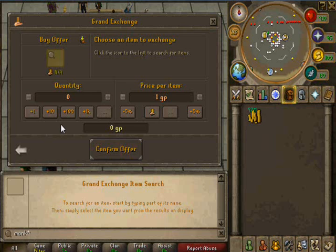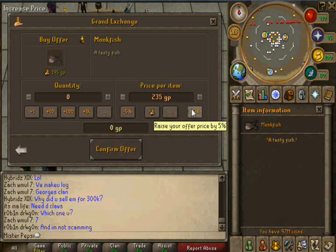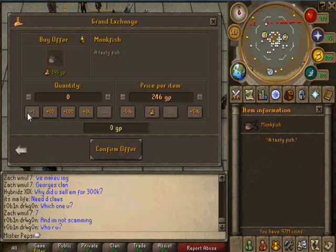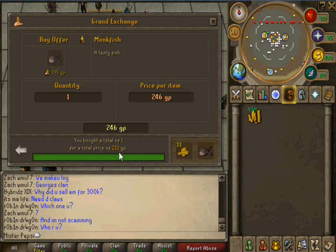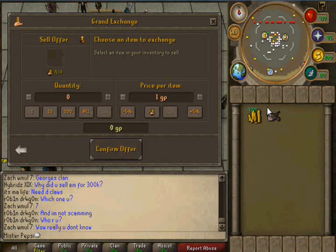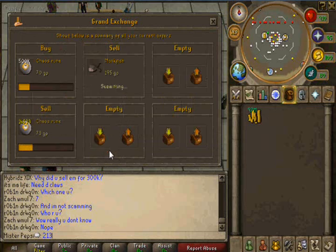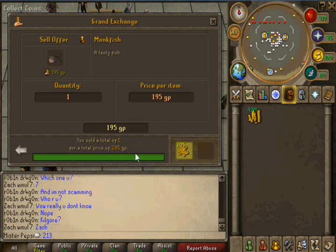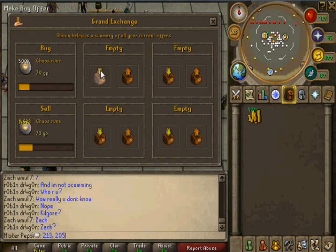So let's do a random item like the monkfish. We would click the regular monkfish and put it up about 20% and then price it. And as you can see, it sold for 213 each. So we take that monkfish, remember the number 213, and go ahead and sell it for mid. And it says that it sold for 205. So our selling price is 213 and our buying price is 205.